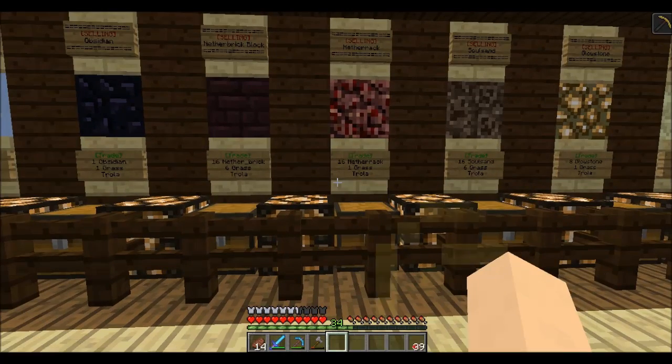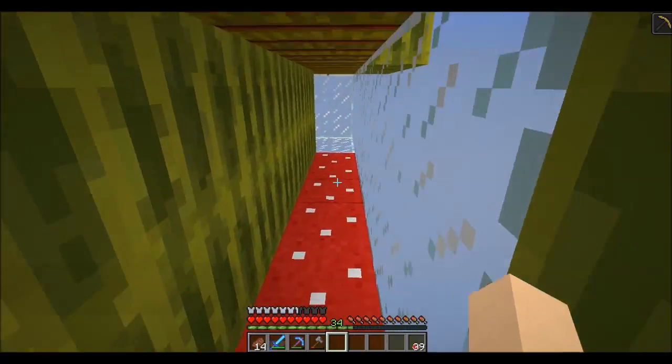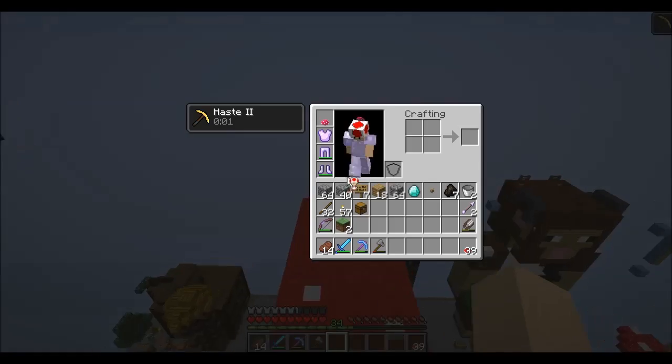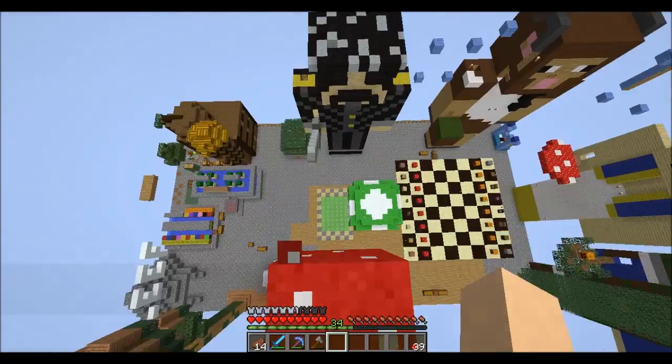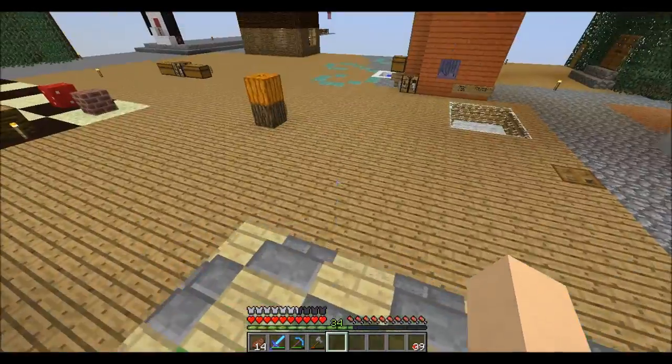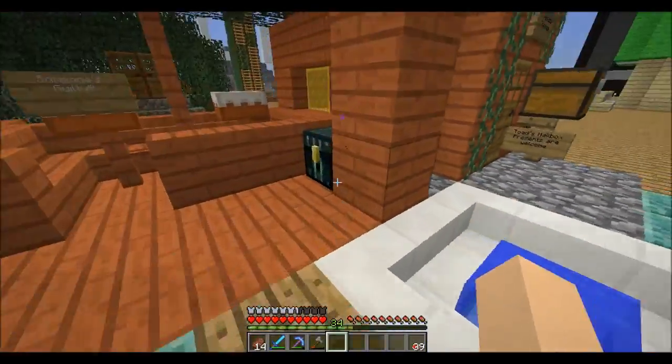Buy low, sell high, kinda guy — take my piece of the pie. Anyways, let's go ahead and head back home and put this into our ender chest, because we just bought a diamond and we want to keep it safe. We'll use this maybe in the future to get ourselves some diamond armor, some nice fancy thread.